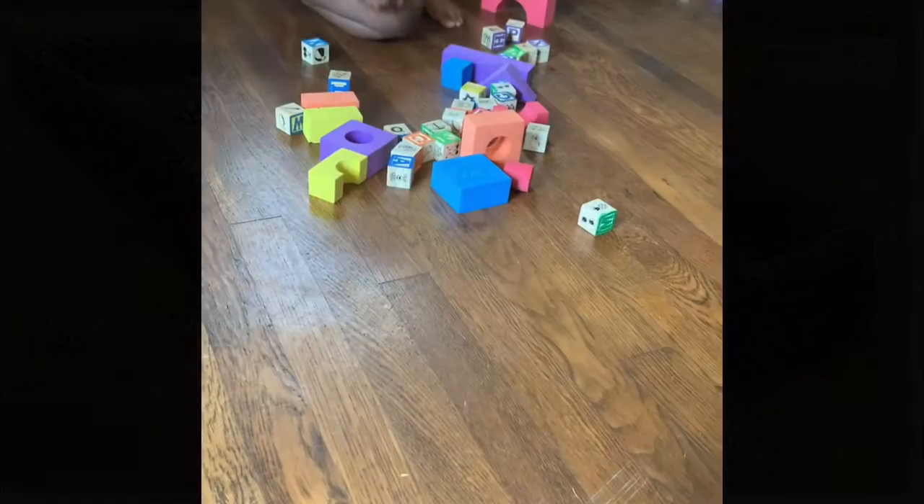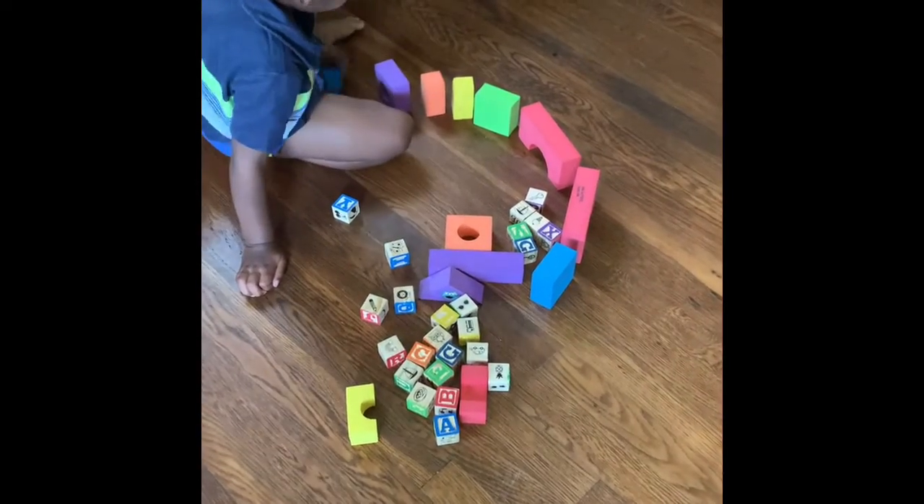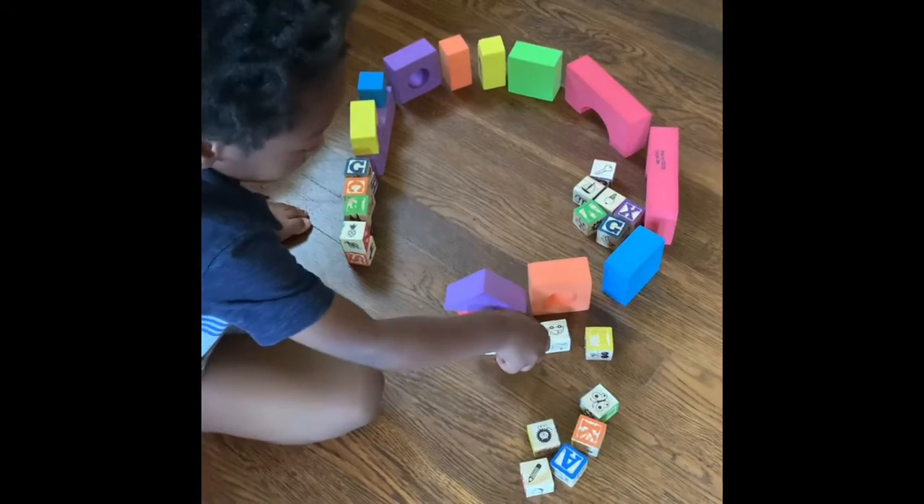You need to find some blocks, something like this, and you want to make a little barrier or pen like this. Then you want to find your favorite action figure or toy character and place it right at the door.